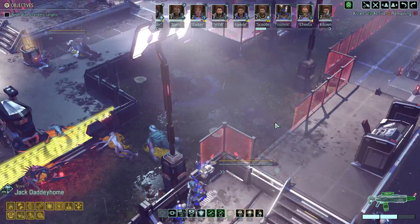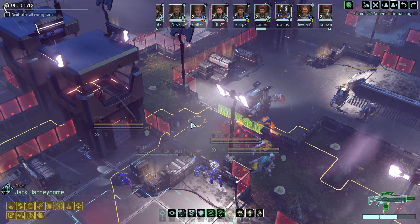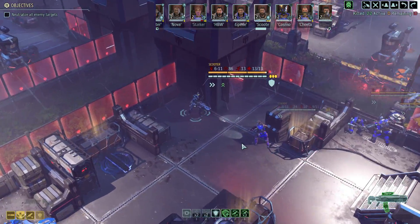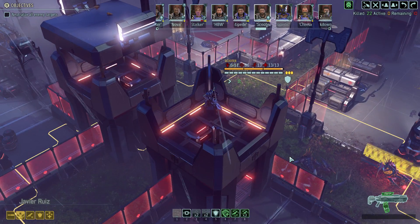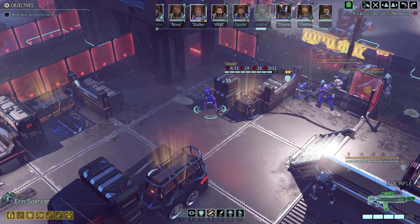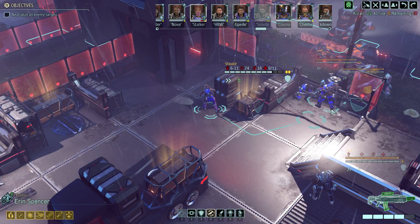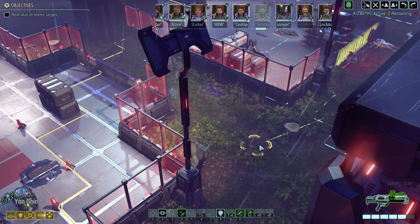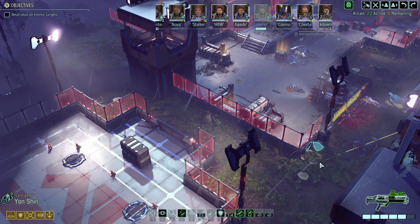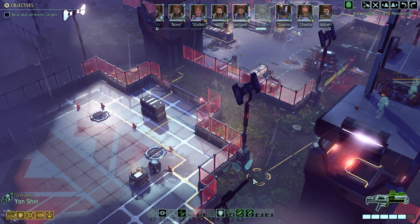That's a lot of hit points, Mr. General. I'm thinking we might want to take position in these towers. I want to heal, I want to airdrop. I want to get you somewhere where you're kind of out of line of sight and able to do some run-and-gun flanking action. I should put the tower between me and them.